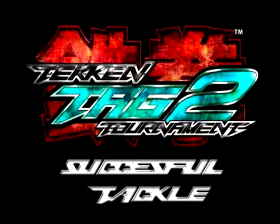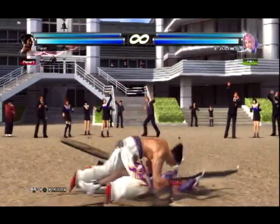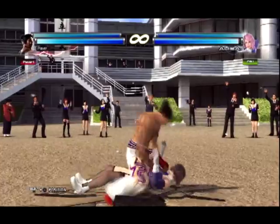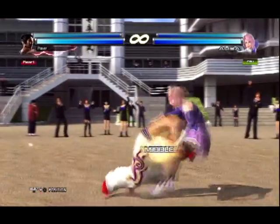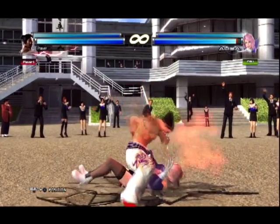Part 1: After you land a successful tackle. For most characters, you have one option: the ultimate punches. To execute the ultimate punches, press either left punch 1 or right punch 2. You are then able to alternate between punches for a total of 4 attacks. New to Tag 2, you can now use left or right punches in succession, making the ultimate punches even more ultimate.